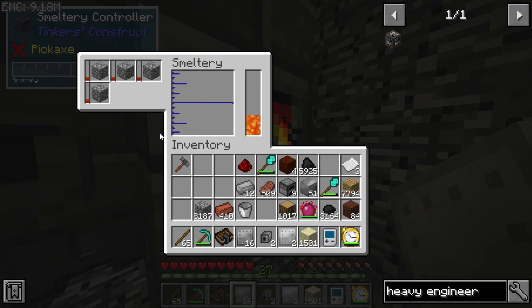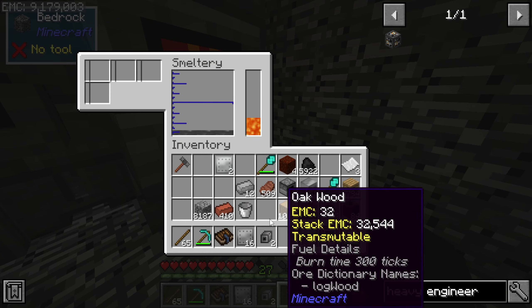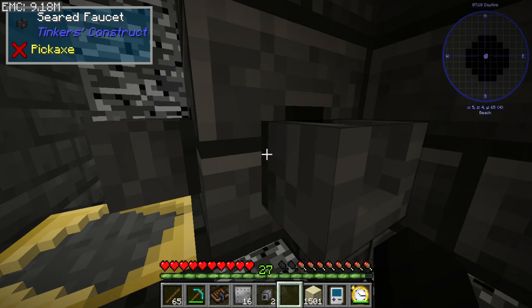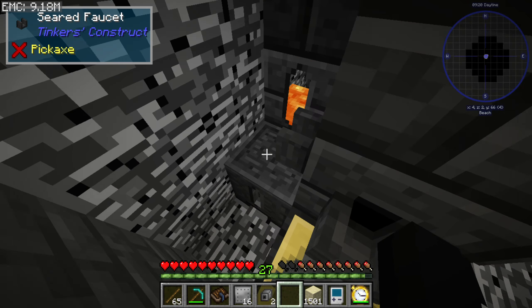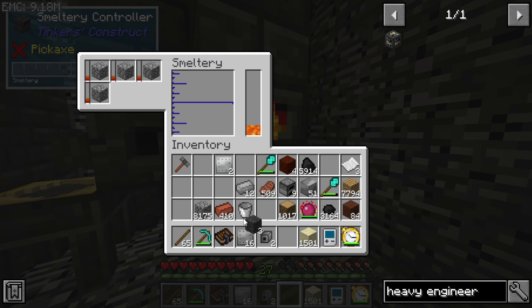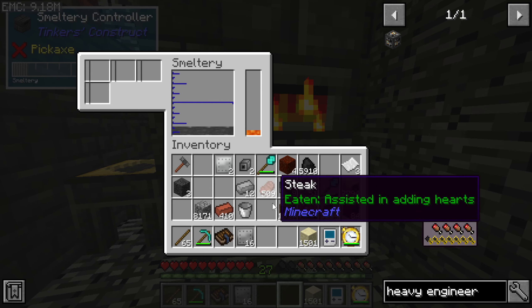Pistons are a pain in the butt to make. Four only makes one block and I need eight blocks — this is so annoying. Wait, there's two blocks in there. One, two — alright, so we have three seared blocks. That's enough to make one piston. One piston. God.